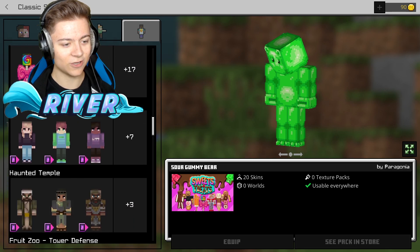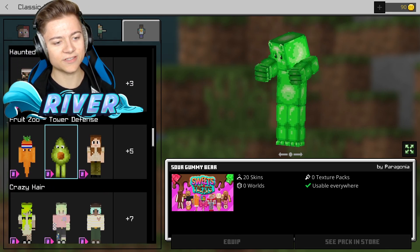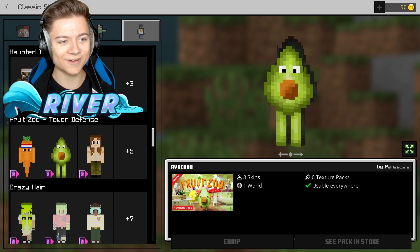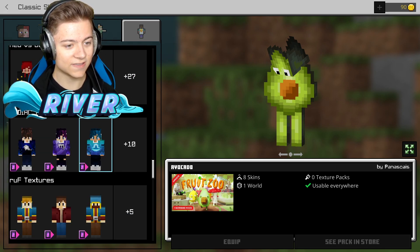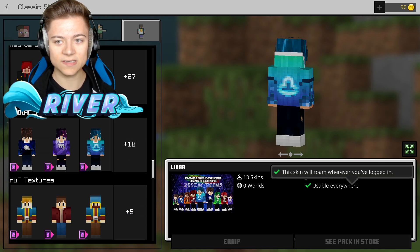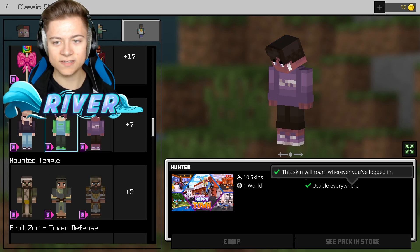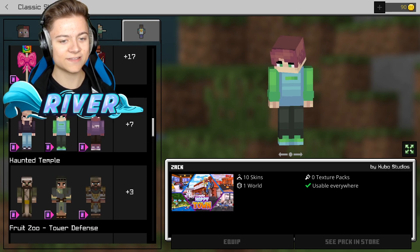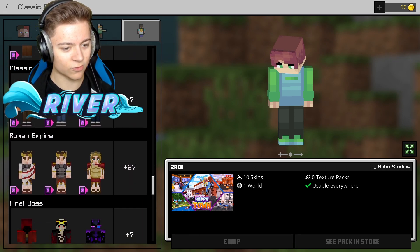We're gonna leave it with the gummy bear for now. We also got Happy Town, and we gotta switch it to the avocado — we have an avocado skin! It comes with so many skins. Happy Town is actually pretty sick too — I do rate those skins.